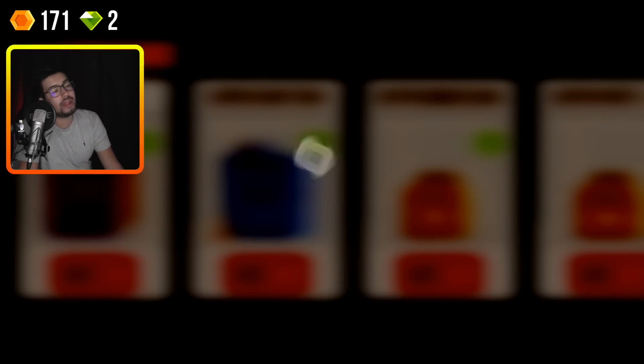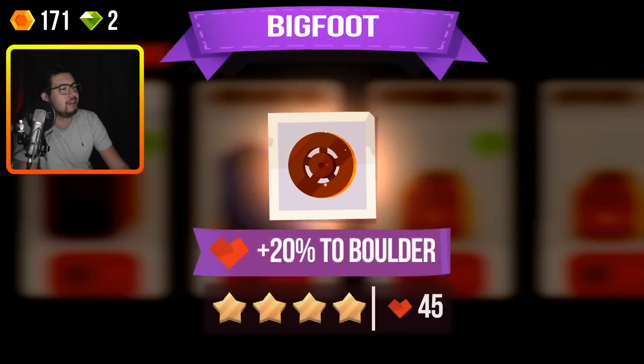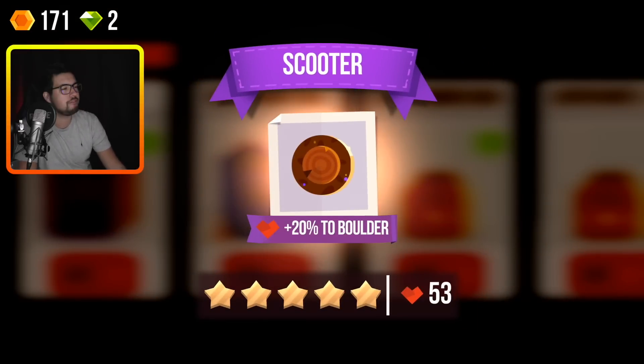A tire. Oh, that helps boulder. Repulse for boulder. We're gonna have a really, really powerful boulder by the looks of this. Bigfoot to boulder. Jesus, what the heck is this? A knob to surfer. Stinger. I haven't used that yet, but that looks pretty damn powerful. I'm really waiting for this legendary.